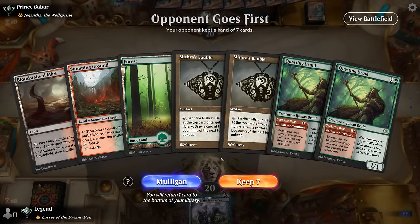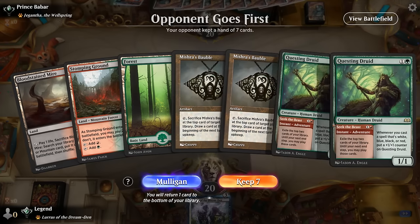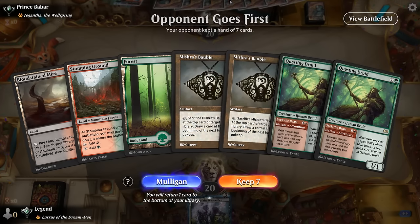We're on the draw and this hand leaves a lot to be desired — double Bauble, double Questing Druid, not really doing much of anything, just spinning our wheels hoping the pieces fall into place. Bauble with either a fetch land or non-fetch land can help us decide whether to keep our top card, but we don't have a one-drop. That's a Mulligan.